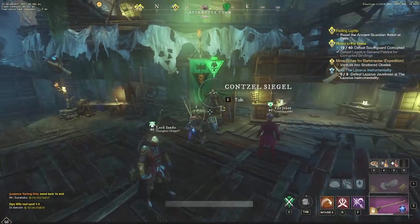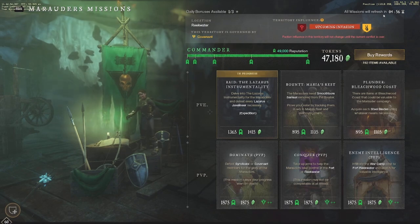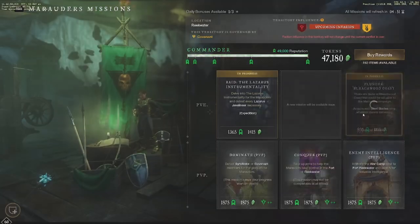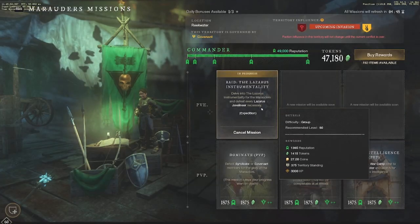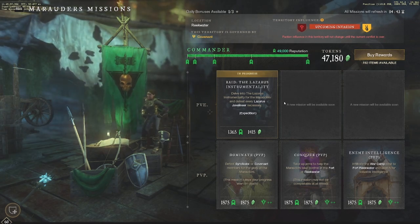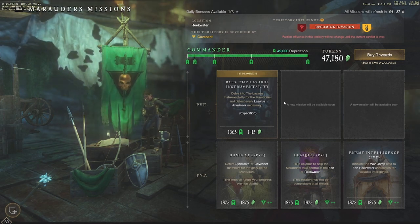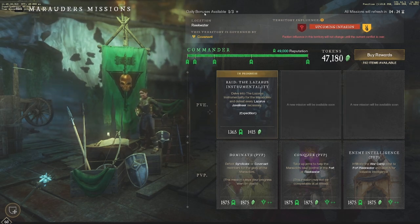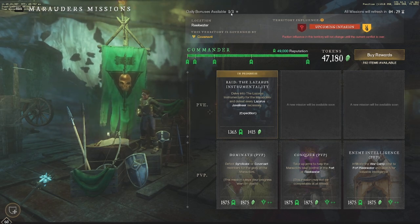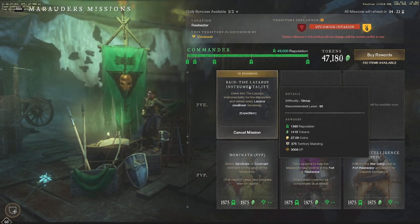You guys probably know about Faction missions by now, but if you don't, this is one of the best things to do as well. Every five minutes your missions will refresh, and you can get up to three of the same type of missions. For example, one might tell me to defeat every Lazarus Javelinier. I want to get three Lazarus Instrumentality missions per day, then use them during my daily bonus — you can see 'daily bonuses available: one of three' right here. If I do a Lazarus run now I get 10 times the bonus, so 270 coins plus a ton of experience.